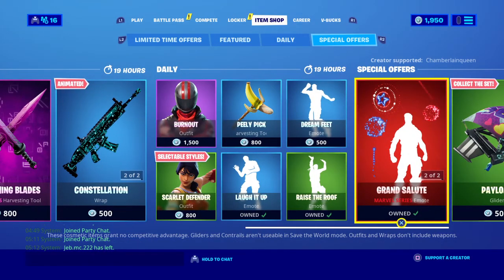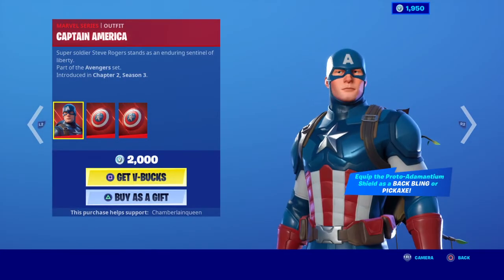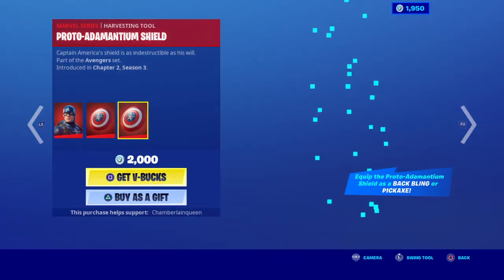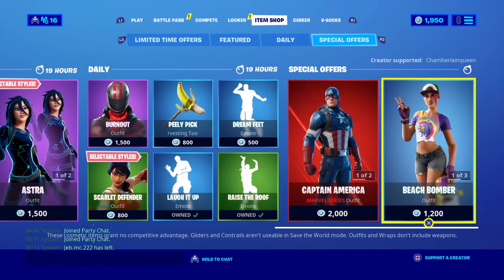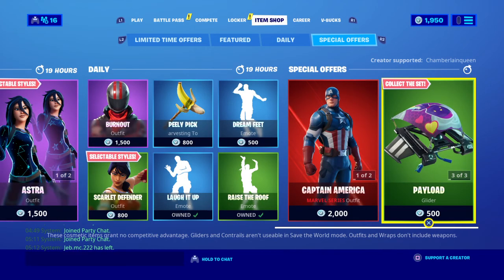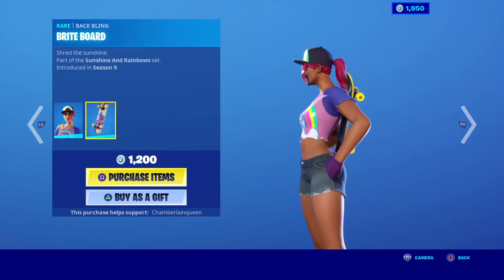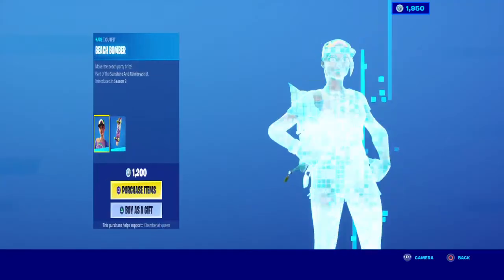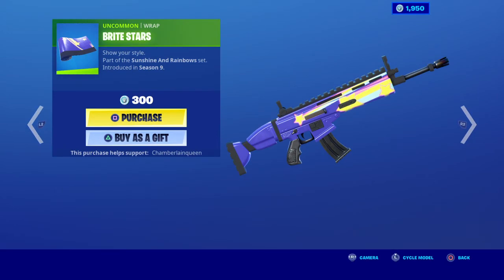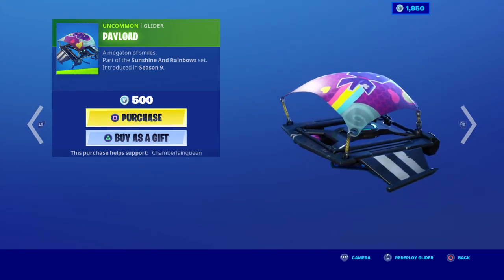Looks like Captain America is still in the item shop, my guys. Sorry though, the giveaway is for up to 1500 V-Bucks. And Beach Bummer is still in the item shop — collect the set. So you'd definitely be able to get her and the Bright Stars wrap with your 1500 V-Bucks.